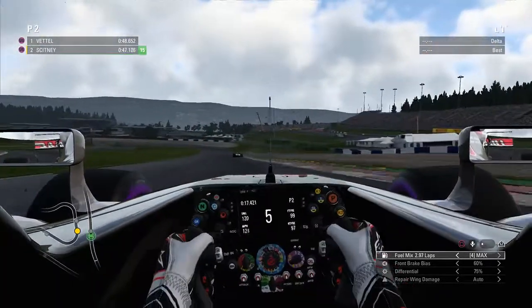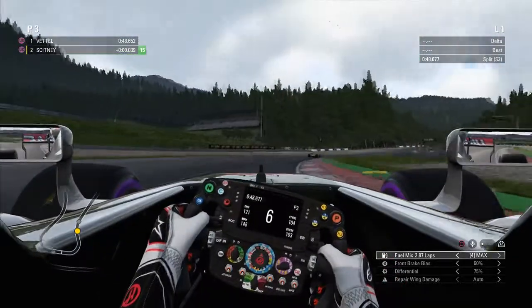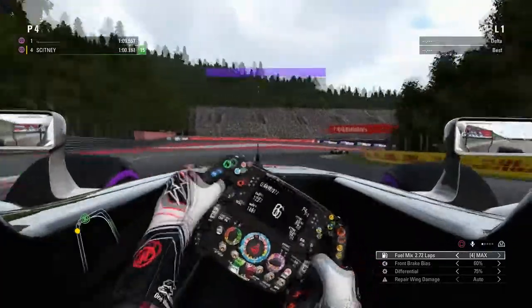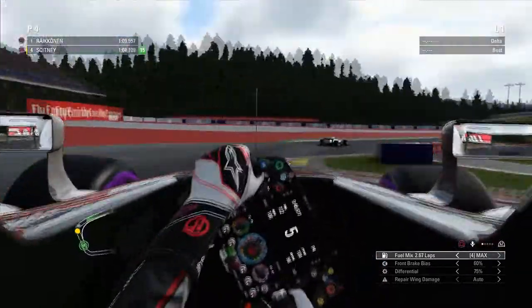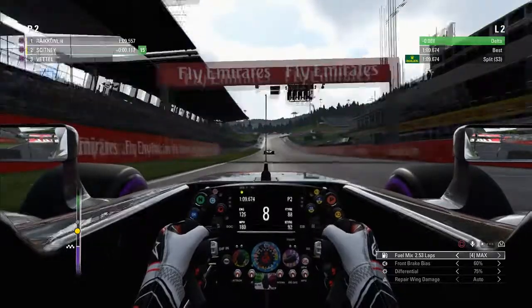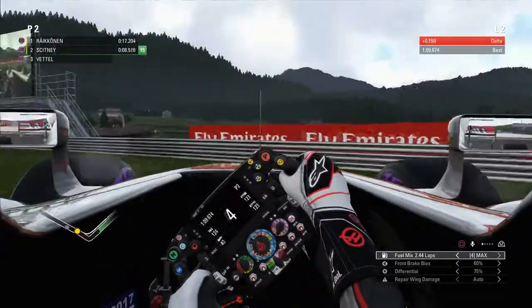We're still good, following Valtteri Bottas I think, in front of us. We're at 48.6 for the middle sector. The clouds are actually rolling in at this point — it was getting very dark and gloomy around the track, which could indicate a bit of rain. As we came around the final corner, a 1:09.674 to put a provisional second place on the grid. That was good.